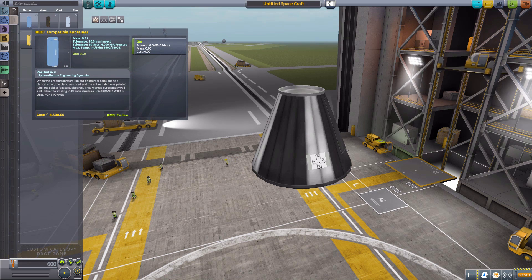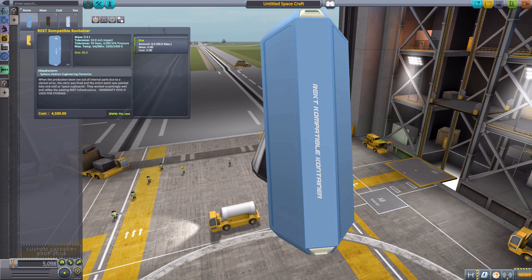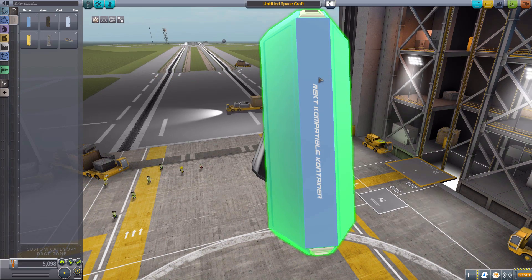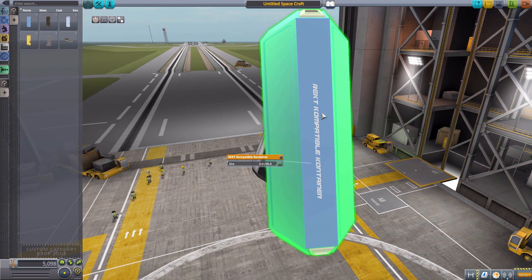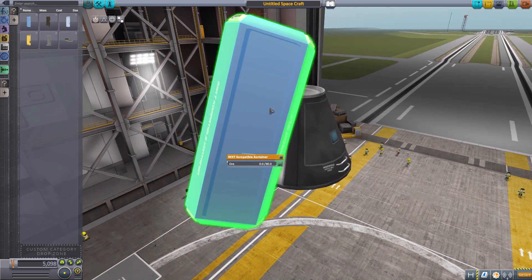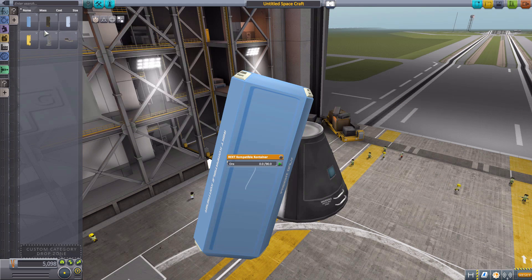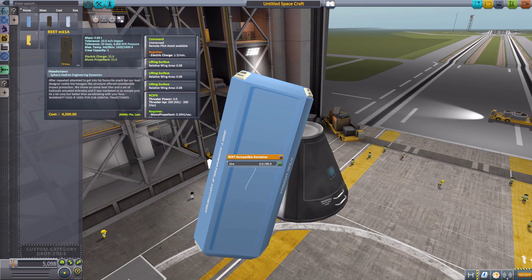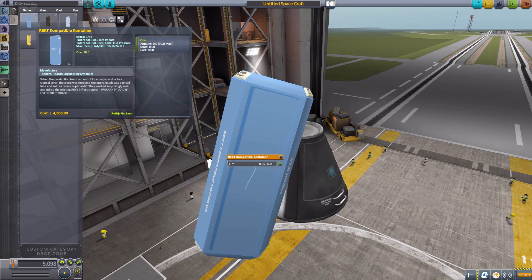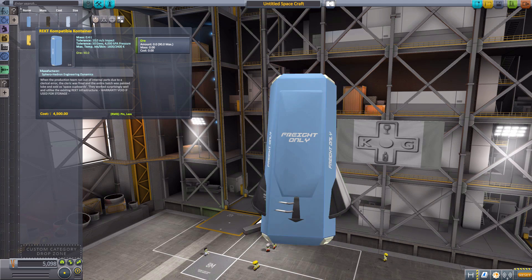The next part isn't actually an escape pod, but has the same aesthetic, shape, and size. That is the compatible container for REKT. This is actually a container for resources. If you have the base game with no additional mods, it's just going to be ore. If you have Interstellar Fuel Switch installed, you'd be able to switch this over to all sorts of other resources. The idea is to have an interesting compatible container for the different decouplers — you'd launch one of these escape pods from a ship, and at the same time launch a compatible container full of additional supplies they might need. Without Interstellar Fuel Switch it is just an ore container, which limits its usefulness, but it's still quite nice and has the same coffin-shaped door, but for freight only.